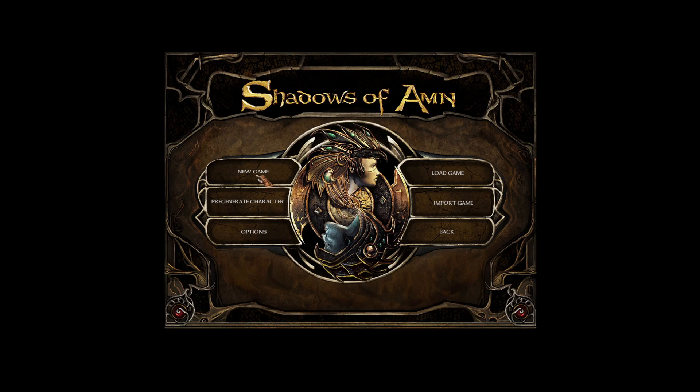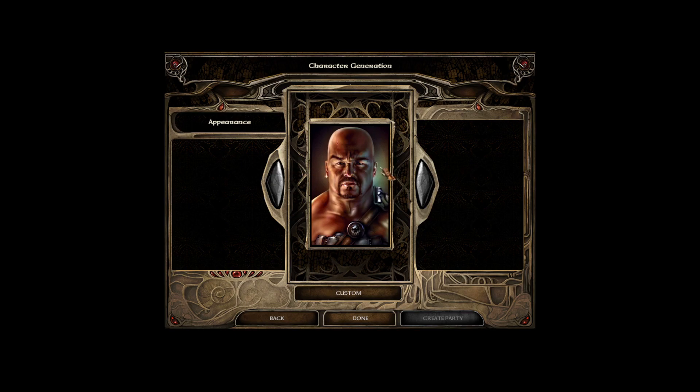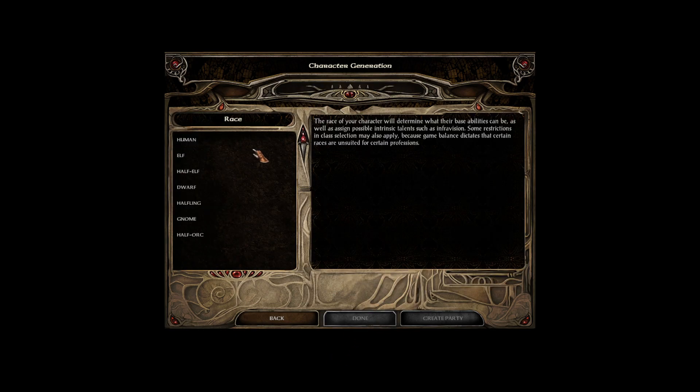We're going to click New Game here. We're going to skip the gender part because it doesn't really matter. What we're looking for is the race descriptions.